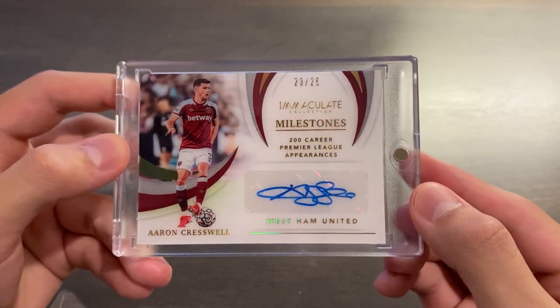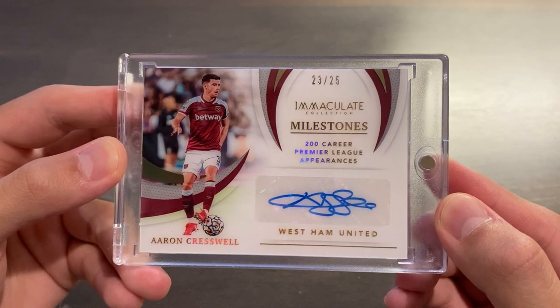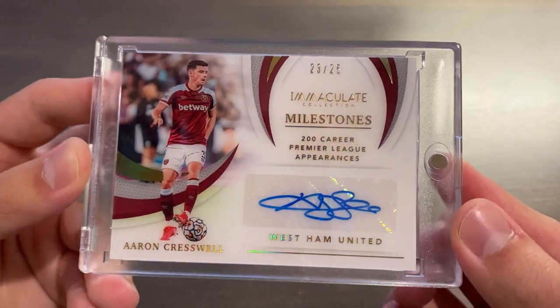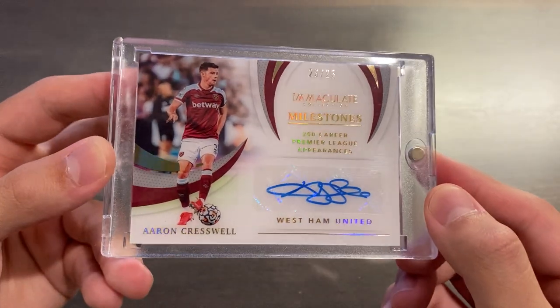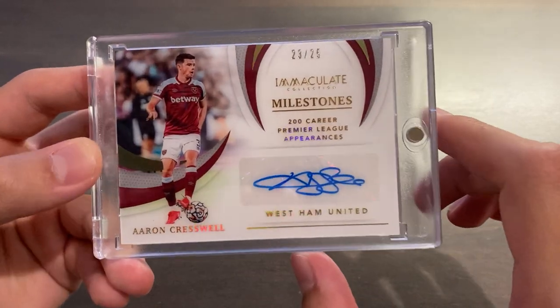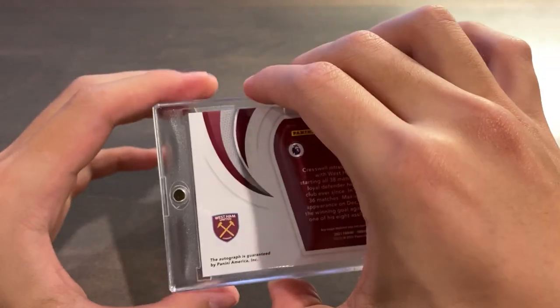And arguably my favorite card here — super, super ready to pull — Aaron Cresswell, 2021-22 Panini Immaculate Premier League Milestones, 200 career Premier League appearances. Perfect autograph, number 23 of only 25. It is a five-card Premier League checklist and five-card non-Premier League checklist for these autographs, and they have no parallels — out of only 25. So it is a huge, huge card and one of my favorites here.